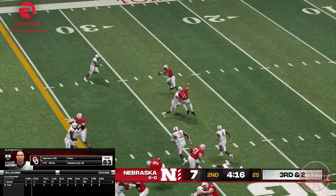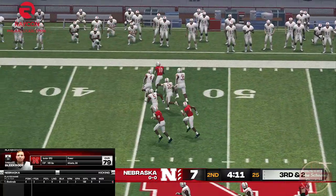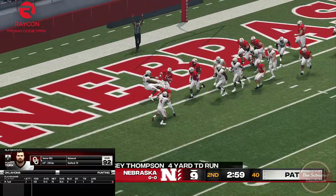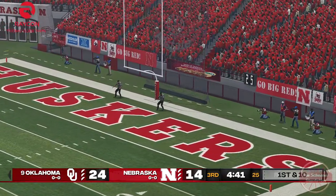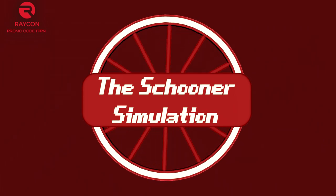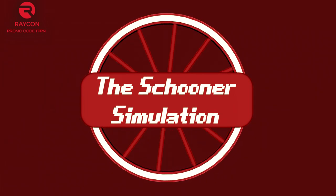But stranger things have happened, and maybe Mickey Joseph is the change their program needs. What the Sooners need is for Dylan Gabriel to show up confidently prepared and for the D-line to keep up the heat they've been bringing every game so far. Do that, and the turmoil-ridden Huskers will shuck off before we know it. Thank you all for watching, and be sure to tune in to the Schooner Pod to keep up to date on all things Oklahoma football.